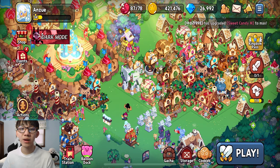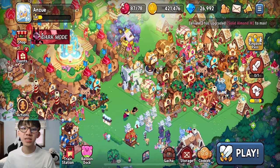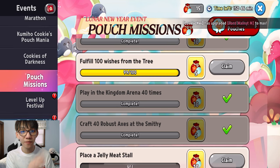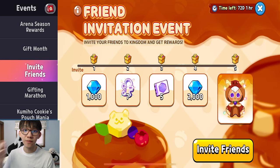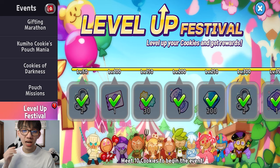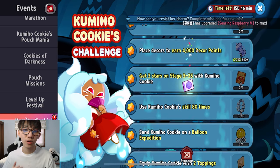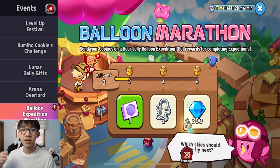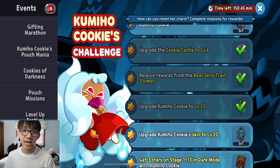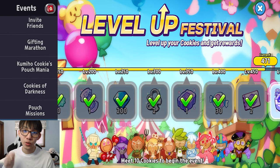The next thing I want to talk about is events. Events are really good in this game because there's always one going on and there are so many of them. Check the top left of your screen — there's an events button, and if you click it, there's a whole list of easy events you can do. There is a time limit though, so make sure you do them before they expire. Whether it be going on an expedition with a certain cookie, clearing a certain stage, or buying a certain decoration — they're easy tasks that reward you with cookie cutters and lots of gems. Always be checking events and doing those tasks.